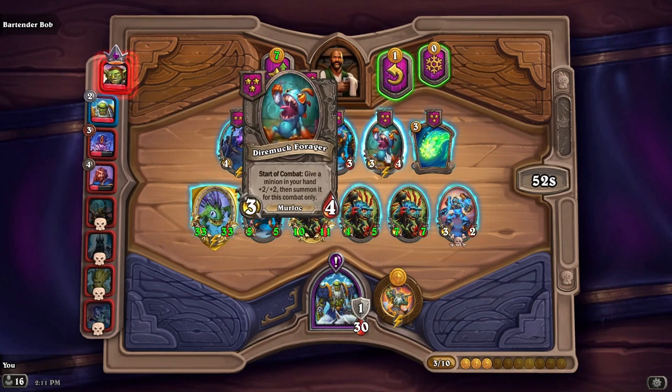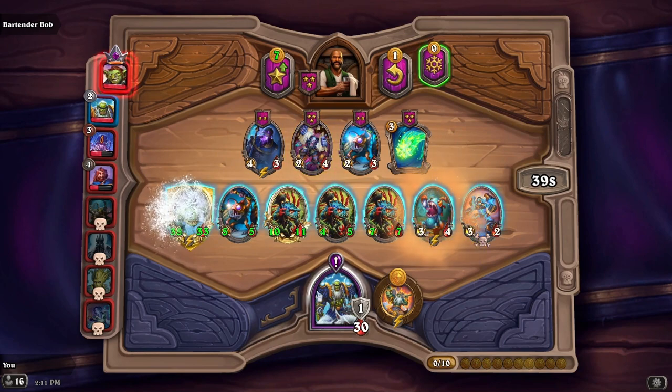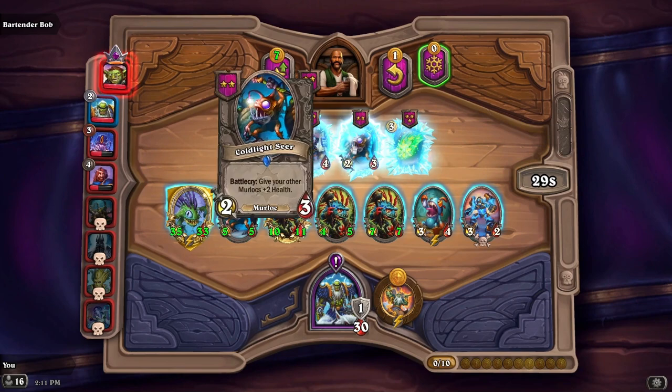I love this guy — Dire Muck Forager — at the start of combat, give a minion in your hand plus two, plus two, then summon it for this combat only. We'll put it out but we don't have anything in our hand yet, but we will. We'll freeze because we want the Natural Blessing and the Cold Light Seer.